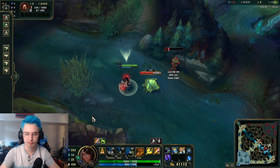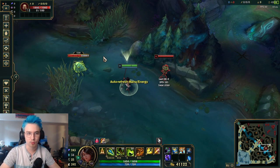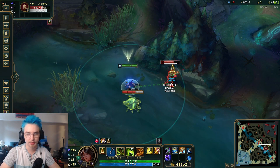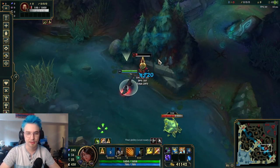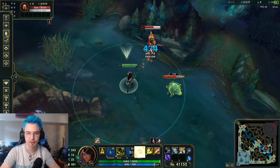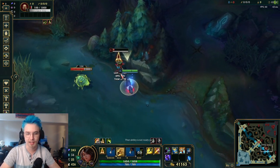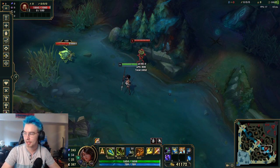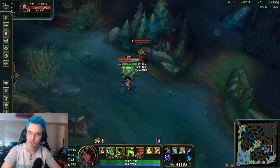You also get the benefit of having an ability go through at the same time. Each and every one of your abilities serves as an auto attack cancel in human form. To maximize your damage, it's very important that you're using all of your abilities and weaving them in so that you're making full use of your kit. Use your abilities to cancel your auto attack animation, get those auto attacks out faster, and get those abilities in there as well.